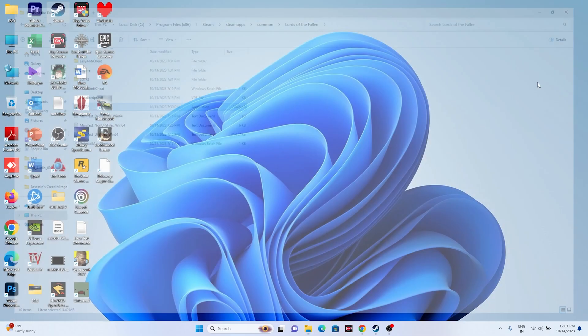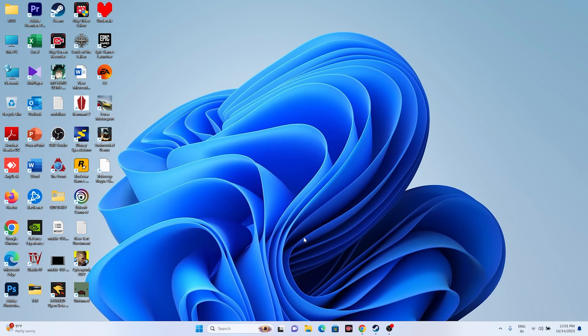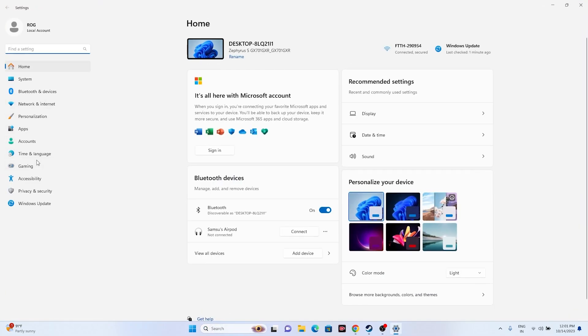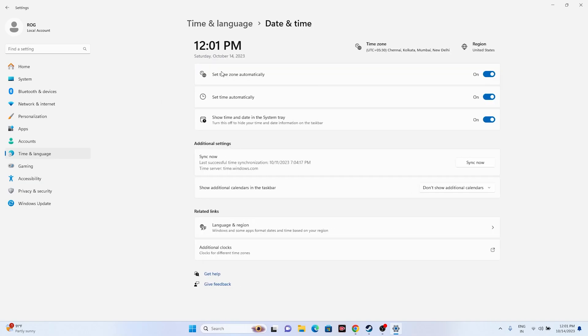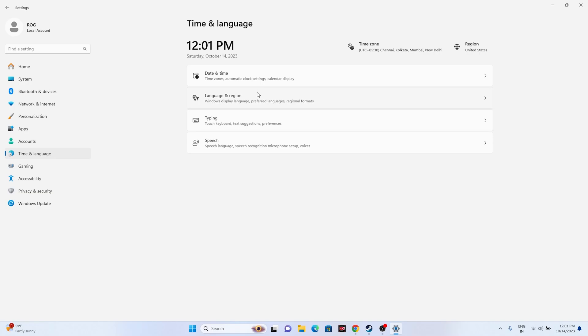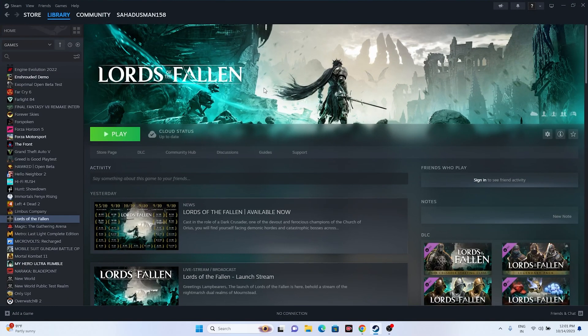Next, make sure the date, time, and region are set correctly. Go to Settings, then Time & Language, then Date & Time. Ensure your time and time zone are correct. Then go back to Language & Region and make sure you've selected the correct country — for example, United States or United Kingdom — matching your actual geography.